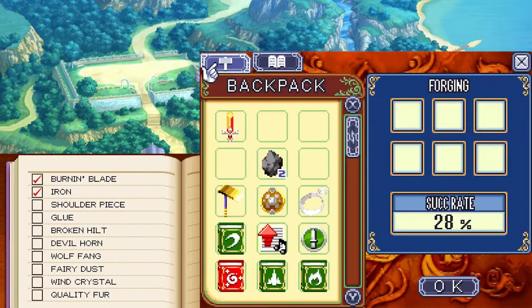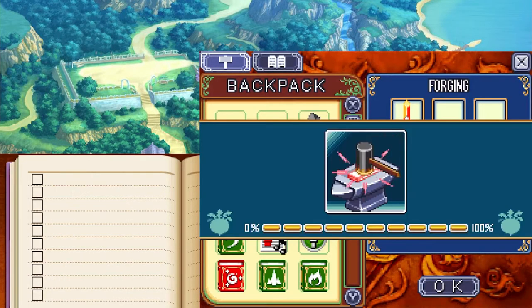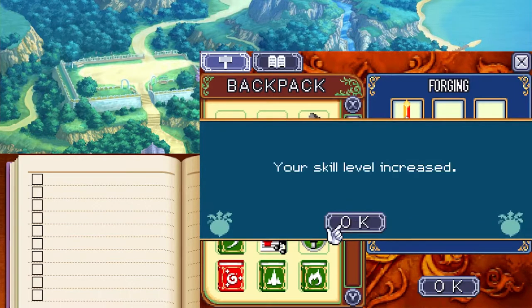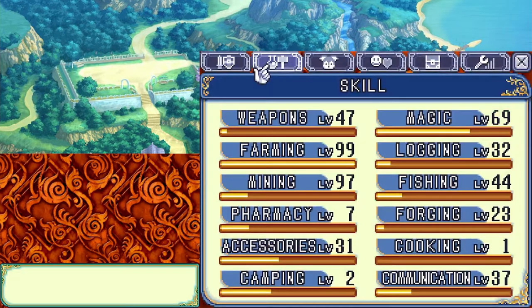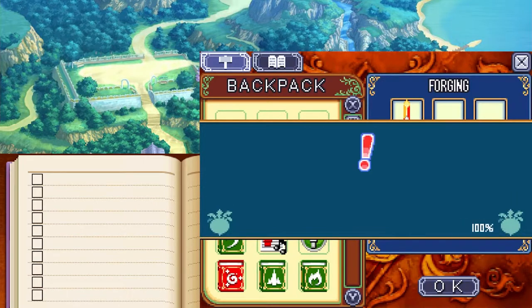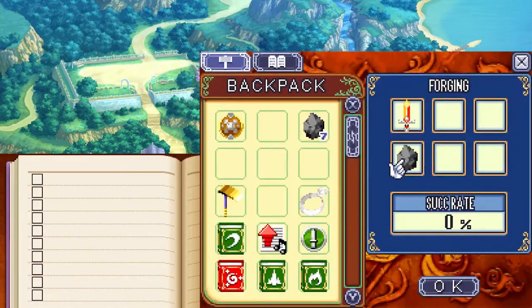The important thing, if we go down to the burning blade upgrade, it's level 30 and only requires one iron. 28% chance, let's do it. The success rate is better than most. There we go — skill level increased. That puts us up to Forging level 23, and also means it's a 37% chance now. There we go, just gotta keep it up.